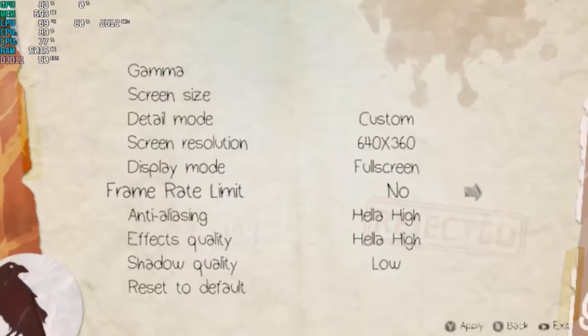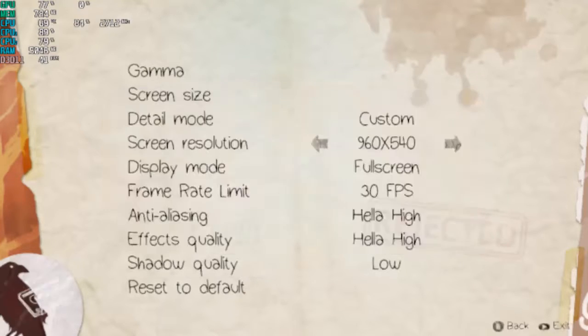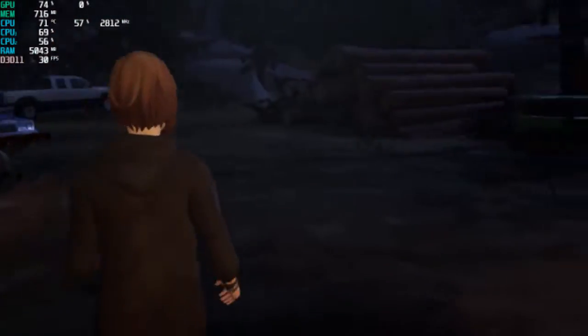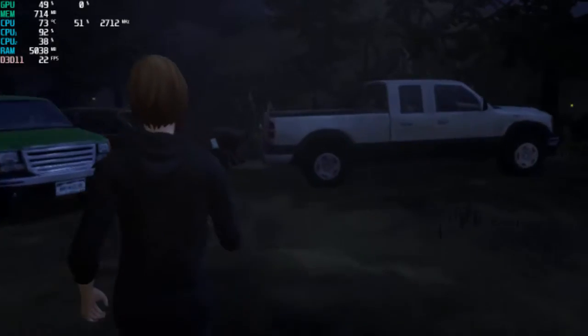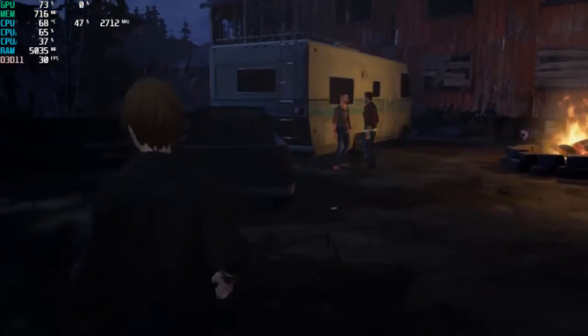And if you want to keep it at 30 FPS with some quality, let's just drop it down to 960 by 540 and the game will play at a smooth 30 frames per second without a hitch. And yeah, this is Life is Strange: Before the Storm guys. With the shadows completely disabled, the game can be played at a much much higher resolution.